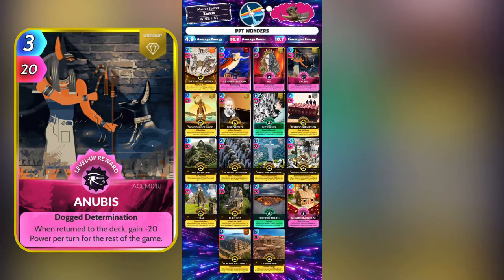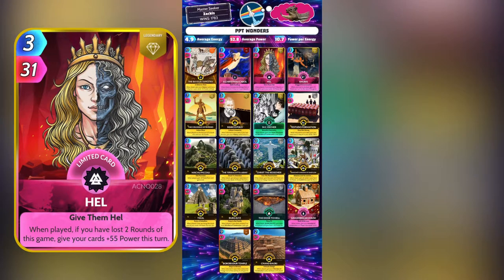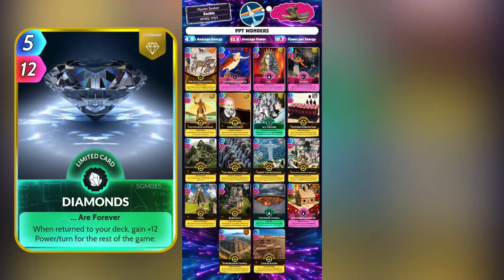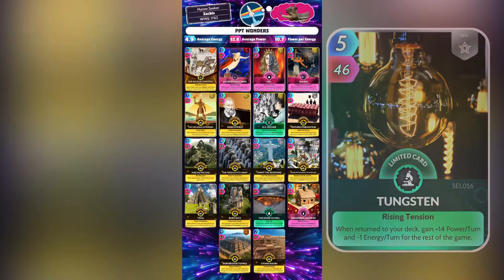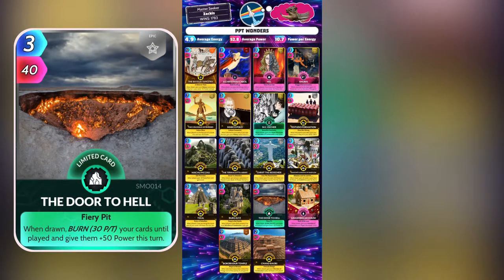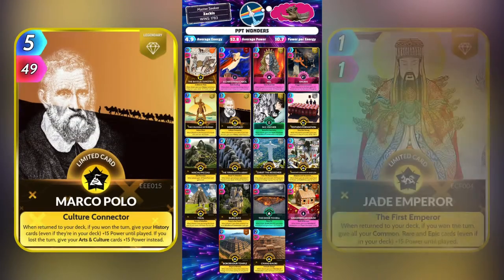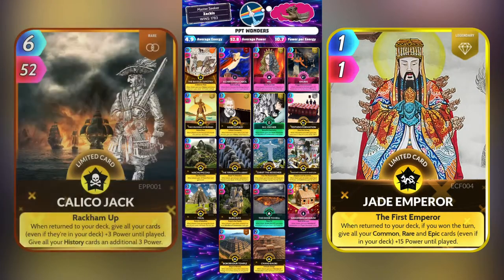Let's go over the card replacements. Hell and Anubis can be other power per turn cards like Diamonds and Tungsten. A Christmas Carol can be any other high power card. Door to Hell can be replaced with Brain. Marco Polo can be Jade Emperor or Calico Jack.